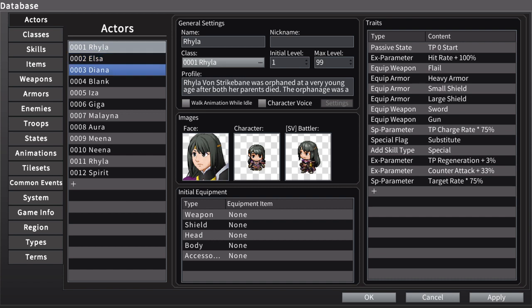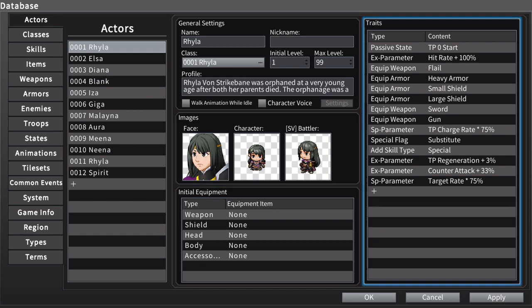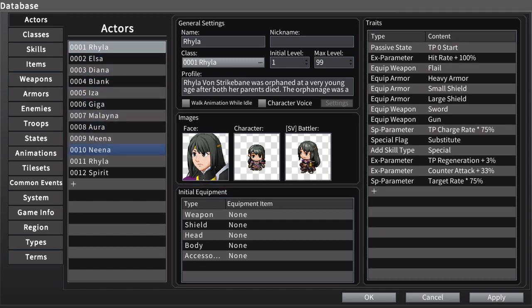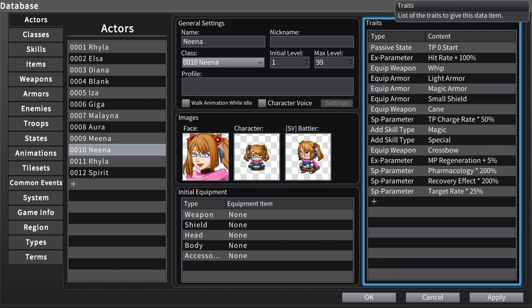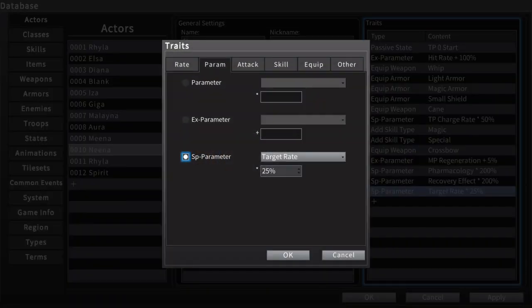So let me walk you through how this went. I was making all the characters a little more specialized, giving them a little more character, and when I got to Nina here and was trying to figure out a way to make her cooler, I saw this SP parameter — target rate. I had no idea what it does. There's no description for it; it just says 'rate of change.'